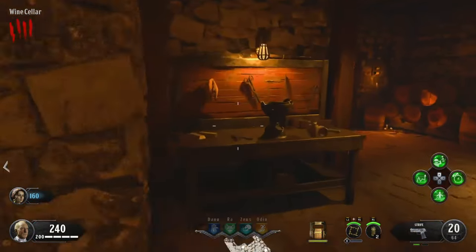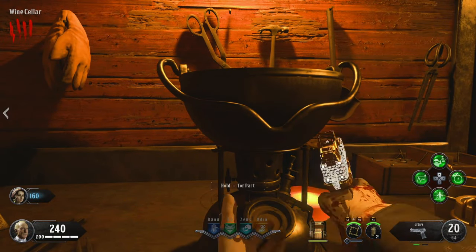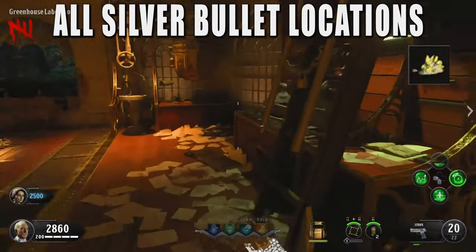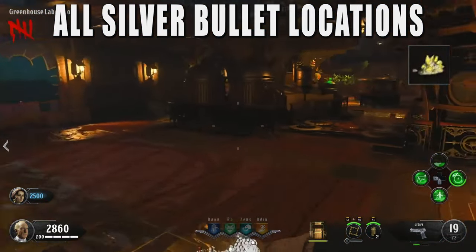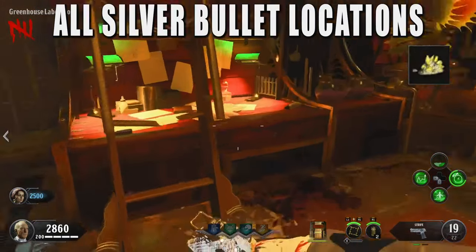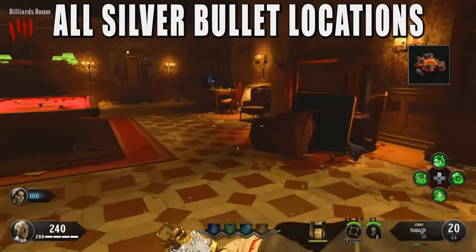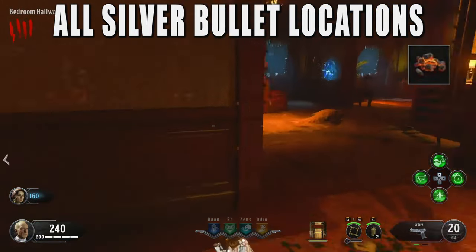When you find all three pieces of silver, come to the crafting bench in the wine cellar and craft the silver. Now you have to find the other three parts. Silver bullets is a weapon attachment that gives your weapon more damage, deals a lot more damage to the mini-boss, and lets you buy ammo infinitely as long as you have points — even for box-only weapons. The only exception is the wonder weapon: you cannot buy infinite ammo for the Alistair's Folly, unfortunately.